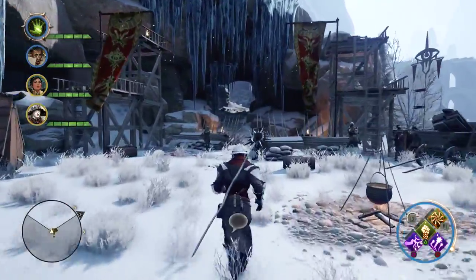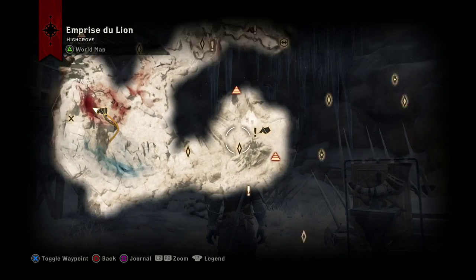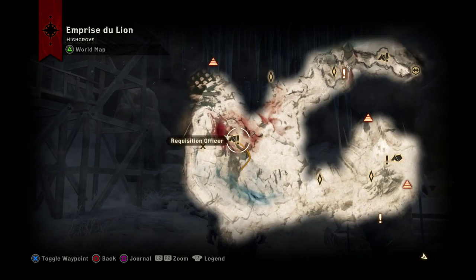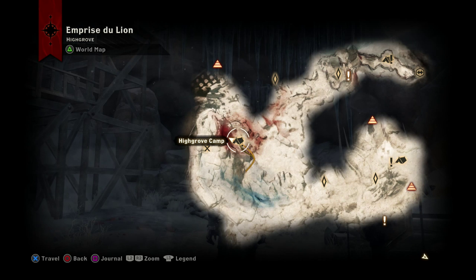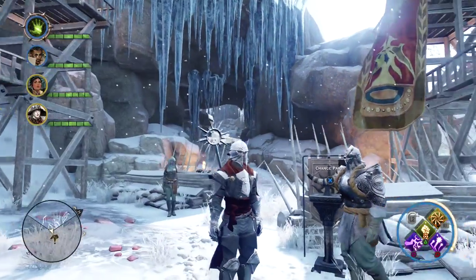From Highgrove camp, as you make your way up to Drakon's Rise camp once you take it — getting from here to there you'll encounter loads of Red Templars. You need those for the Dales Loden Wool that they carry. And getting through that stretch, you'll also encounter more Red Templars, which will enable you to craft the Mage's gear, which is currently the one I'm wearing.